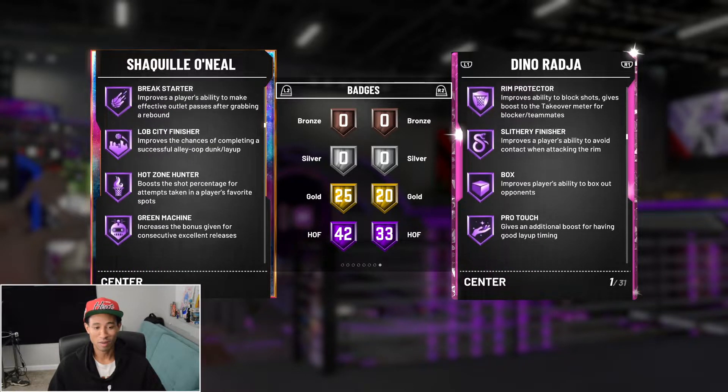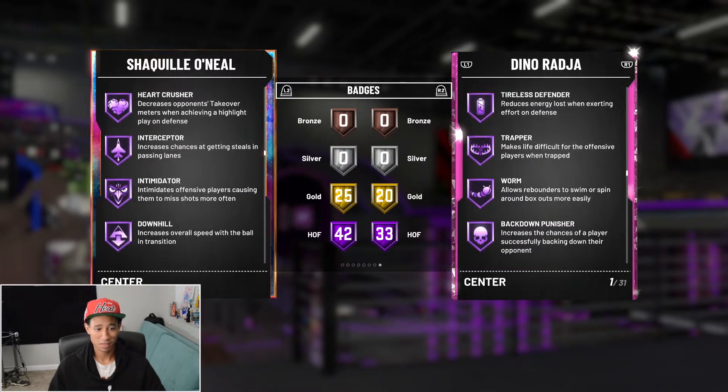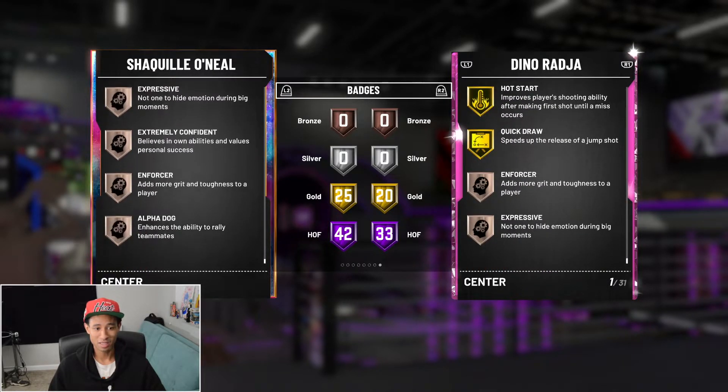Hall of Fame quick draw, green machine, rim protector, quick first step, clamps, defensive leader, intimidator — the list goes on. He's got some pretty insane badges.